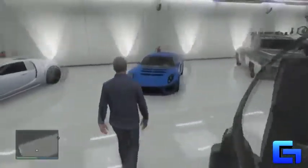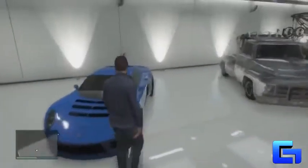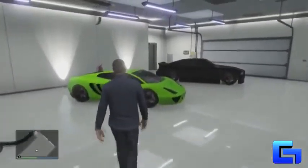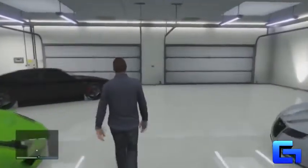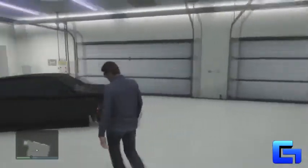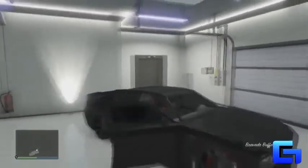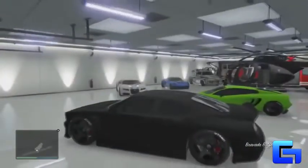The first step in this process is you're going to want to find a vehicle in your garage that you already own that is insured. It can be any vehicle, it doesn't really matter. Whatever vehicle you take, you will never see again, so whatever position that vehicle is in will be the new insured vehicle.